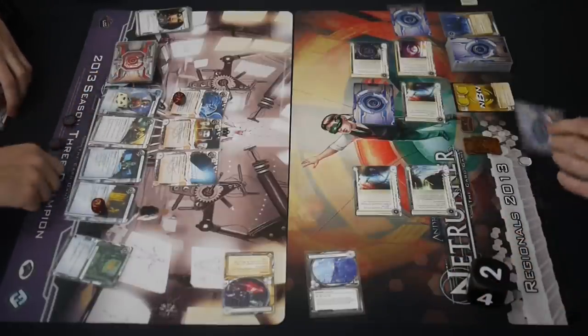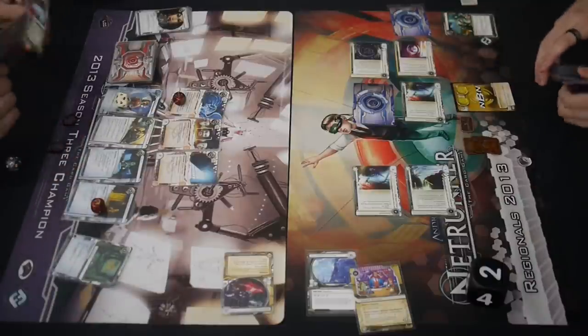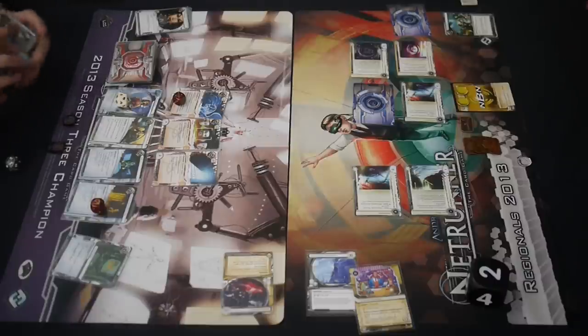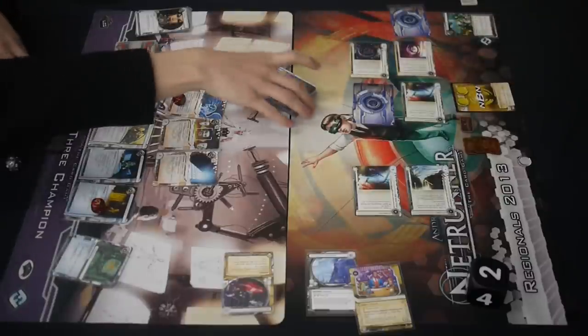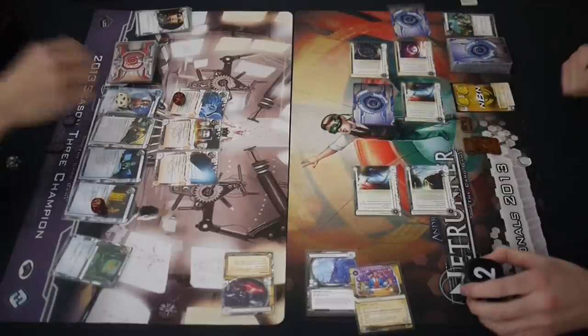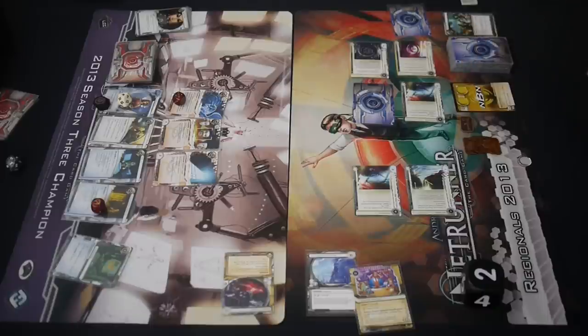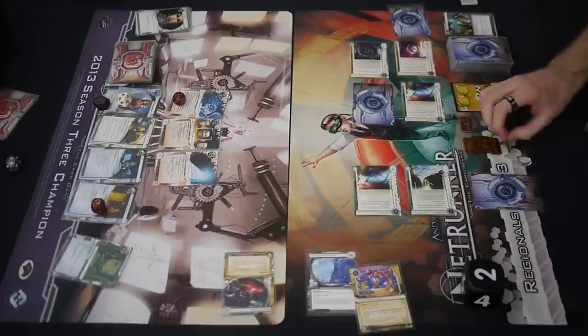There's another face-down card. Was that actually the third Sansan? No, it's a Jackson Howard. All three Sansans came out so far in this game, and all three of them have been trashed. That is crazy. Anyone out there who's like, 'it's too hard to trash Sansan, it's so expensive' — this guy doesn't even have an Imp. He's just paying the money. He had a Katie Jones early. He's using the Katie money to get it done. I think the compromised employee paid off twice so far — it paid for itself.